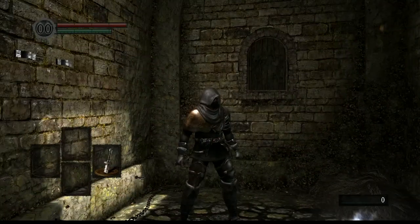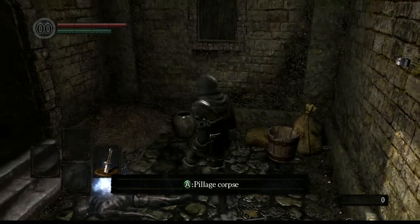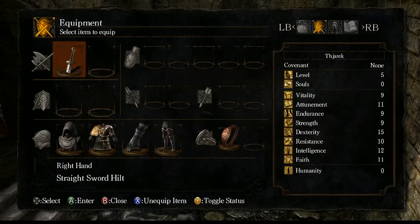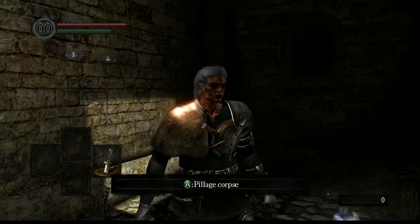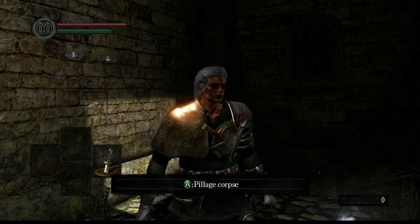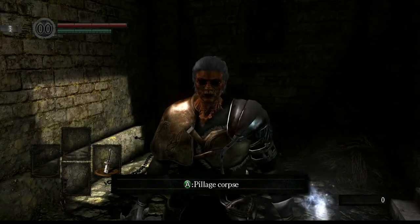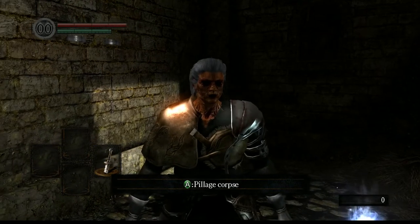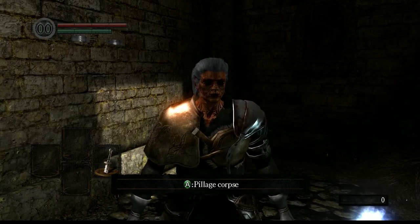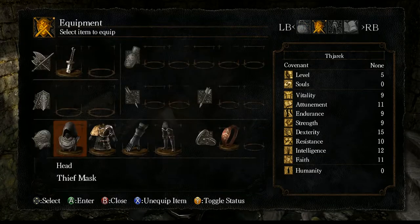We started out with the character creation as Maid of Thief, and I talked about something called humanity. What was humanity? Something to reverse hollowing. What is hollowing? Well, we are an undead and this is our usual appearance. If you use a humanity you could reverse this look and look human again. I will be showing that soon because it has some consequences if you do this.